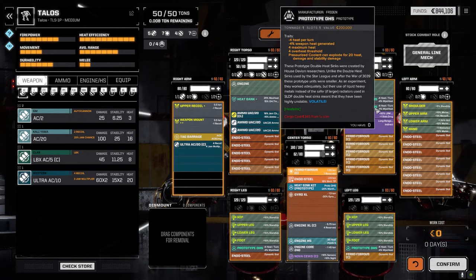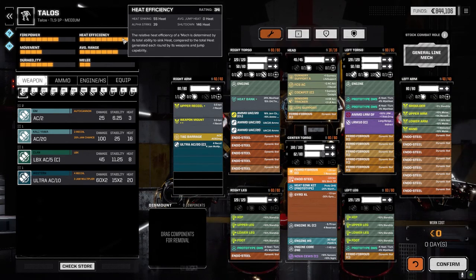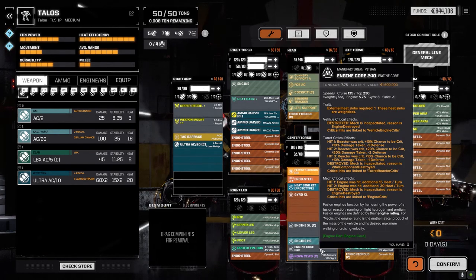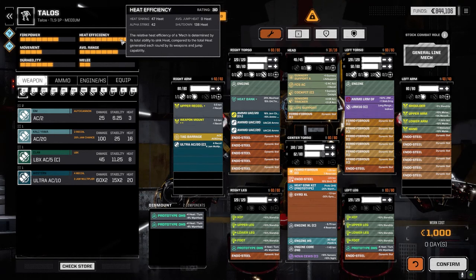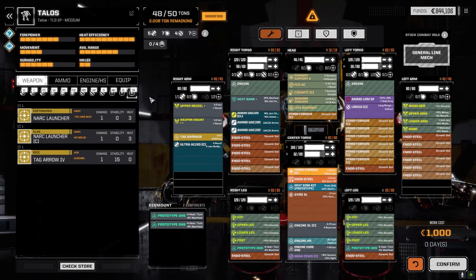I don't think we need all those heatsinks in there now that I think about it. What's the weapon heat at? Yeah, we're doing pretty good. I upped the engine to a 240 from a 200 so we got a lot better speed on this guy. Heat sinking is 42/47 — we've got a bit of extra space here.